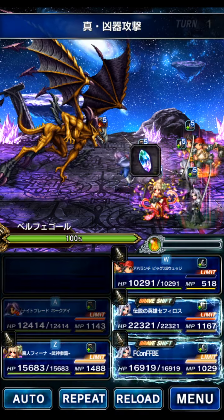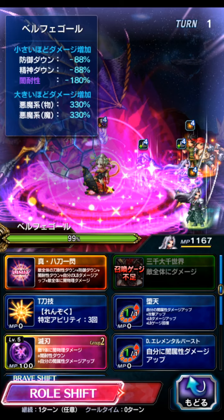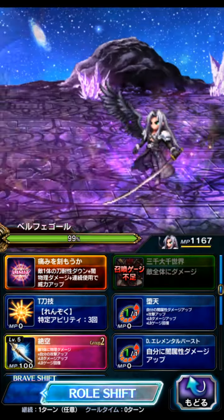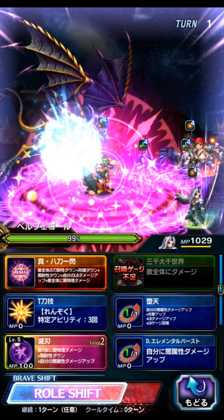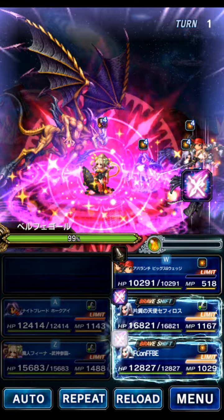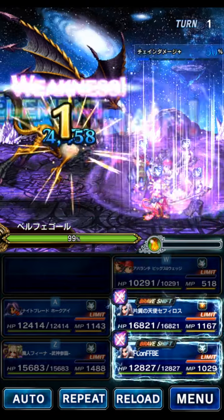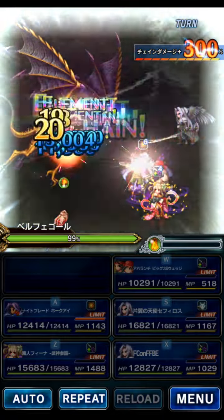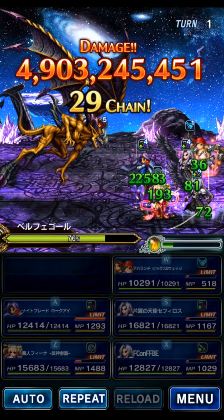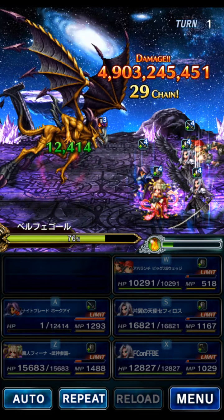We're going to use Hawkeye to break the boss, use some buffs with Darth Fina, and start Sephiroth in base form for the Tidus STMR. Then we'll shift and stack his LB. His shifted LB is still a stacking LB, but it only has one stack, so on the second use you're at maximum power. We're going to stack it up right now. The damage right now will be relatively low — his big damage will come on the next burst.